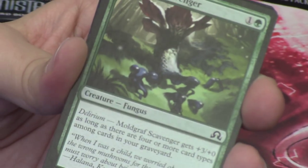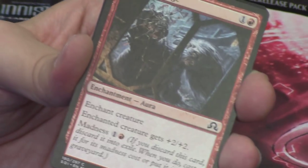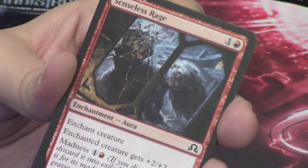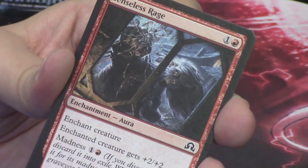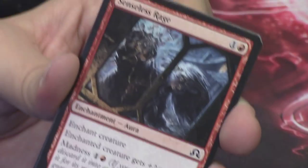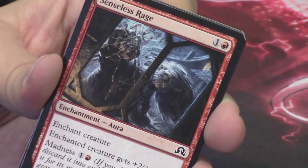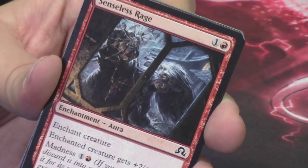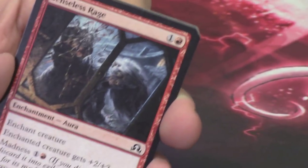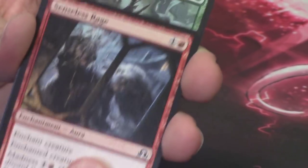Silent Observer. Survive the Night. Moldgraf Scavenger. Senseless Rage — I love that this madness guy is just punching through this window. He does not care that he is bleeding all over the window of what looks like either a house or possibly a carriage of some kind.